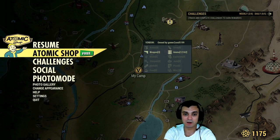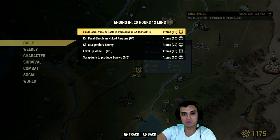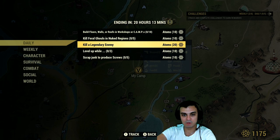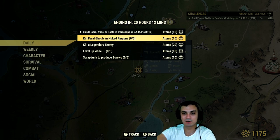So let's navigate to the Daily Challenges. Wow, finally — I see a 20 atom challenge. Alright, I'm definitely going to do this one. Build floors, walls, roofs at the workshop, level 10. Whatever. So that is very doable. I'm just going to go capture some random workshop and put my blueprint there.